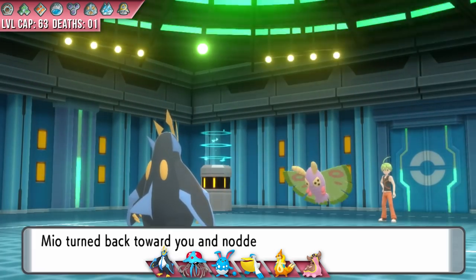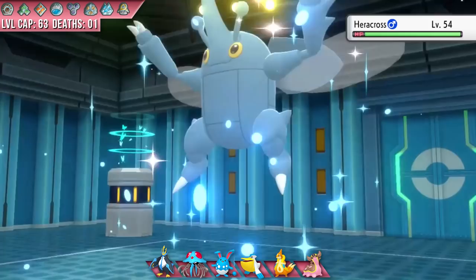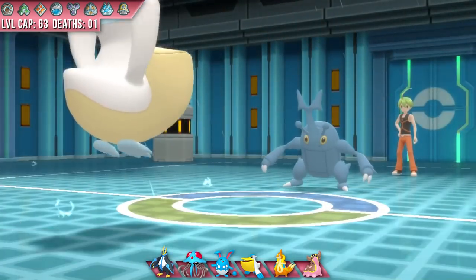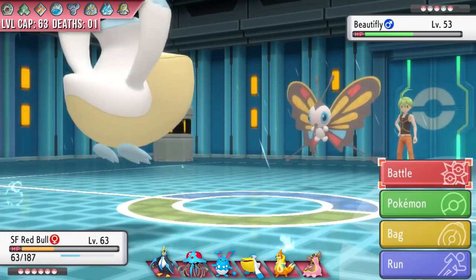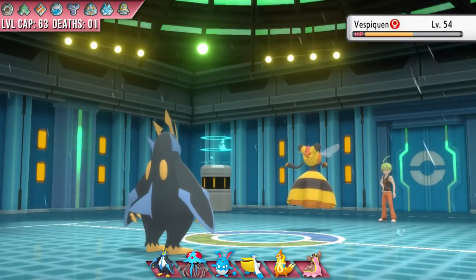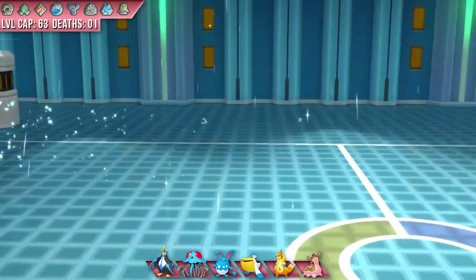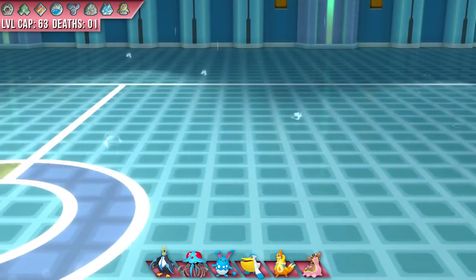I lead Mio into his Dustox and set up Stealth Rocks for residual damage over the match, then peck at his moth until it drops. He sends out Heracross, which actually has a Fighting-type move, so I switch into Sugar Free Red Bull taking a soft Brick Break. I click Hurricane after calcs say I should live any attack, and I eat a Facade and absolutely annihilate this Heracross with a Hurricane. Beautifly takes a ton of damage from Stealth Rocks; I switch into Mio, take a soft hit, and KO with Drill Peck. Vespiquen is next — also takes a massive chunk from switching in, and two Drill Pecks are enough to take down the Hive Queen. Aaron is down to just Drapion, so I switch into Sugar Free Red Bull to negate the Earthquake, then switch straight into Pink Drink who eats a soft hit and secures the knockout with Earth Power. Play with bugs and you're going to get bullied — sorry, Aaron.